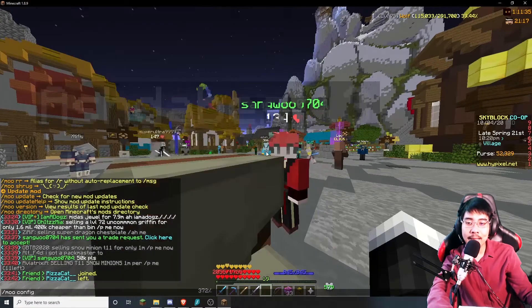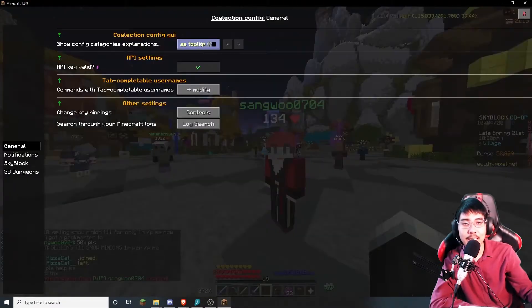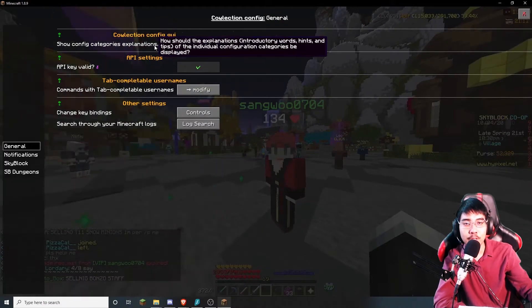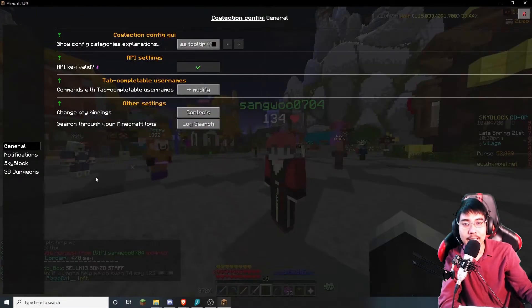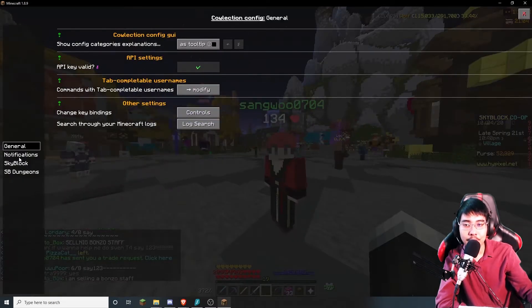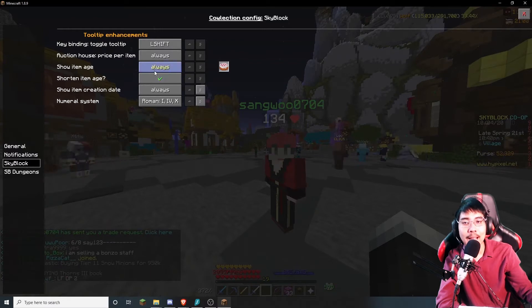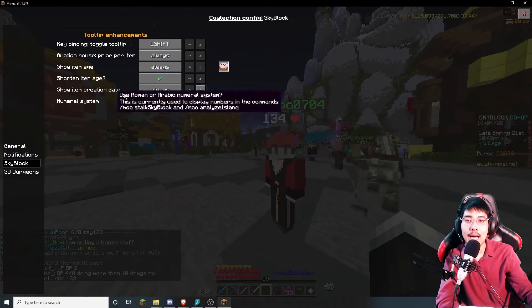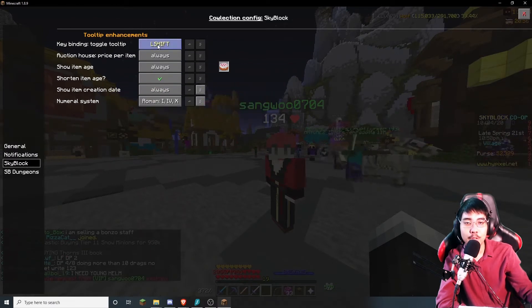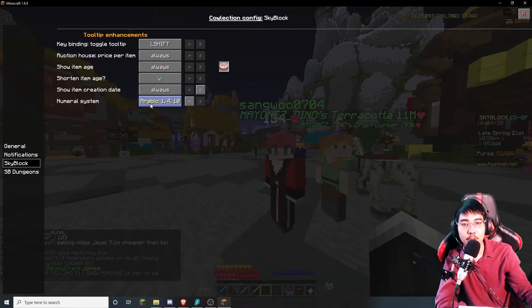You can type /mooconfig to configure your CowLection settings and it tells you everything you need. I'm basically going to keep everything as default. My favorite feature is the SkyBlock show item age and tooltip. You can also change it to Arabic numeral or Roman numeral.